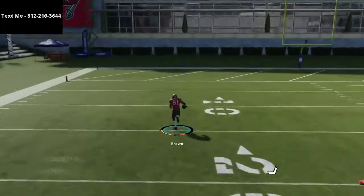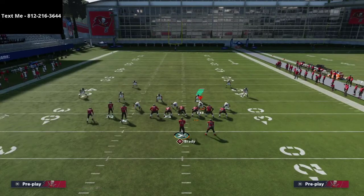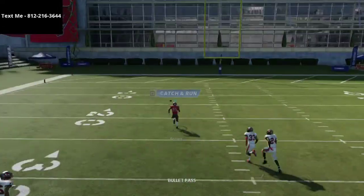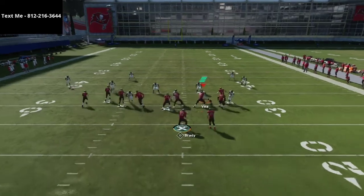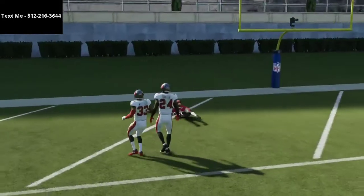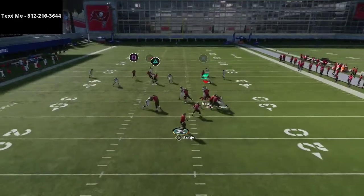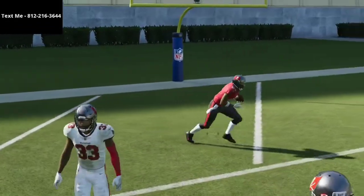Another way to break the coverage — and one of the best ways to beat Cover Four Quarters — is a streak plus a corner route with another vertical route. You have a corner route to Evans, a streak to Brown, and as you'll see they completely glitch out. It's going to be a one-play touchdown every single time against Cover Four Quarters. Against Cover Four Palms it's the same strategy — right over the top, one-play touchdown. That's why Bunch Tight End is the best offense in the game — you can one-play touchdown any coverage.